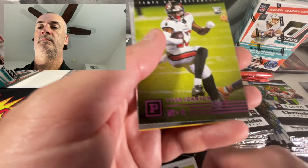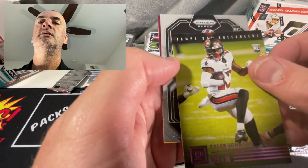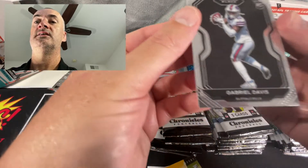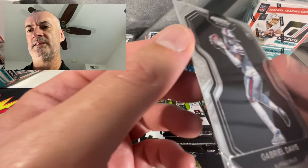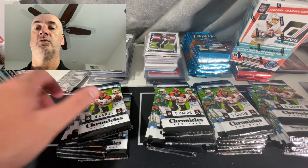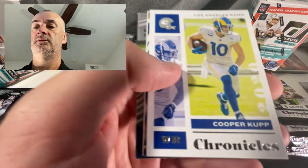Rieger, pink Tyler Johnson, Gabriel Davis - he comes out very often but look at that centering on that, it's pretty good. Trying to rotate this a little bit and see if we see any surface issues. Prism Black - centering is pretty much dynamite on that one. You will definitely take that regardless of who the player is because it's pretty rare. I would say about half the stuff I was pulling would come out off-centered.